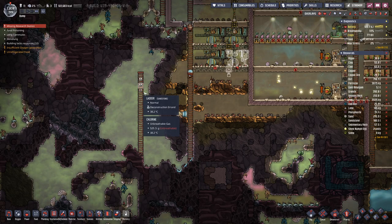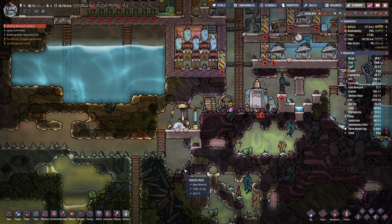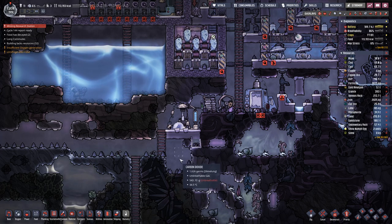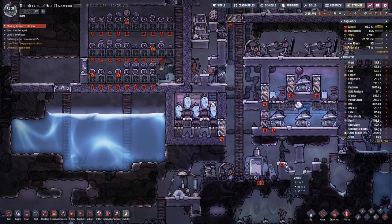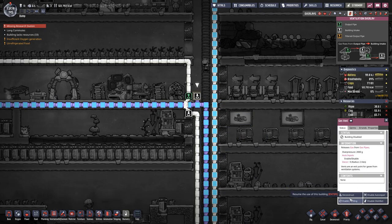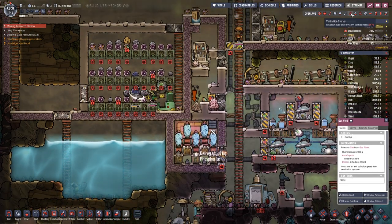They do not have the problem of burning ice anymore. Nice. And I'll fill in this gap. We will have the floor at this level because we only need three-high room for the stations. Last time we turned off the vents because the oxygen that came out was a bit on the warmer side. But now that we actually have hydrogen in here, the cooling should work better.